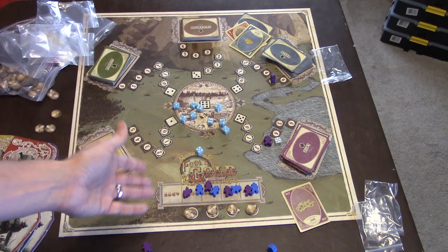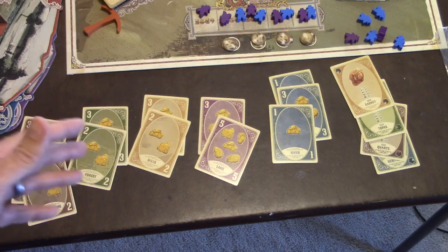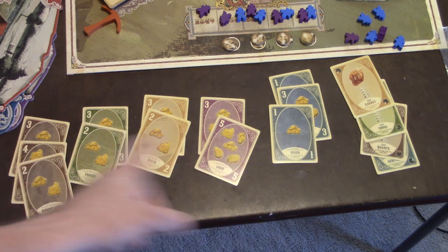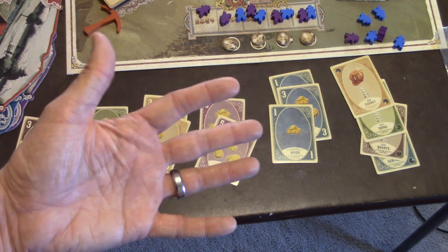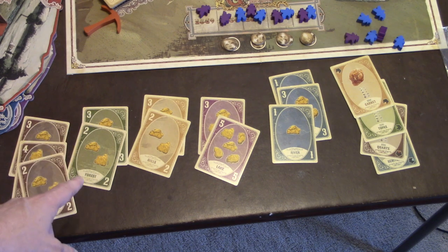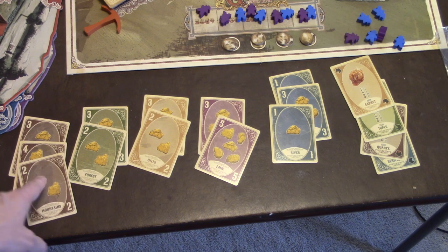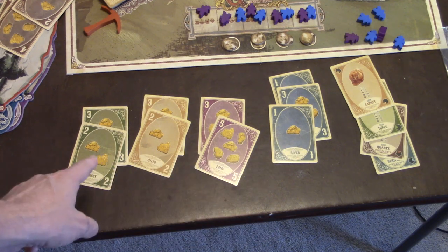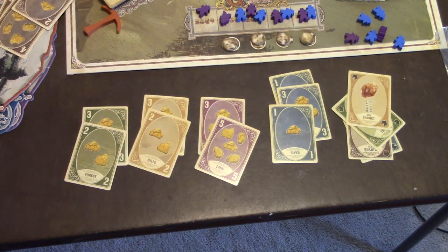At end game scoring, you add up all your cards. First, did you get gold from all five areas? Gemstones don't count — you need gold in each area. If you didn't, you lose five points. Then you add up which area you had the most gold in, because that becomes fool's gold and doesn't count. So if I got eight in the lake but nine in the mountains, all that mountain gold is thrown away. Then you add up your total score plus any gems — in this case four gems give me ten points — and whoever has the most points wins.